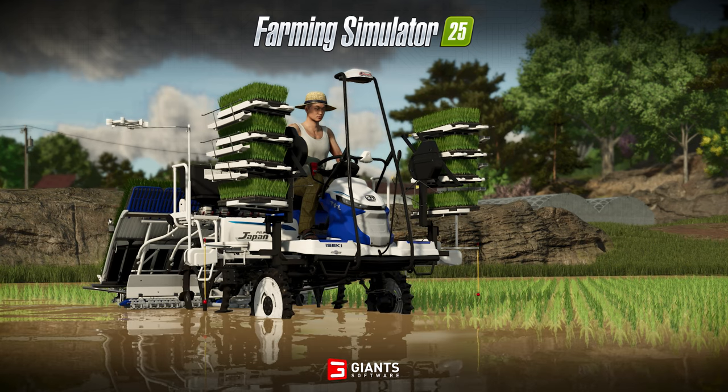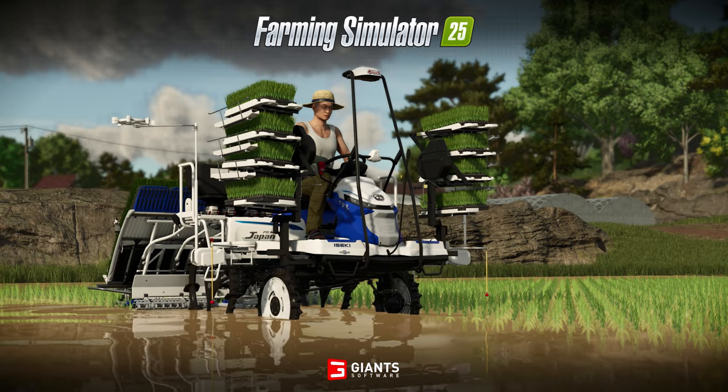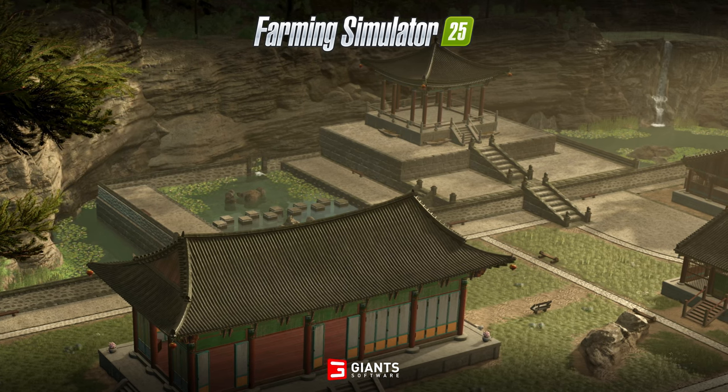In the first clip we have the Aizeki Rice Planner, which we have seen before. What I wanted to take note of is the greenhouse in the background — that is no doubt the same sapling greenhouse which we have seen from other angles in previous game clips. Then we see a nice peaceful garden with region-stylized buildings and, of course, a small waterfall.